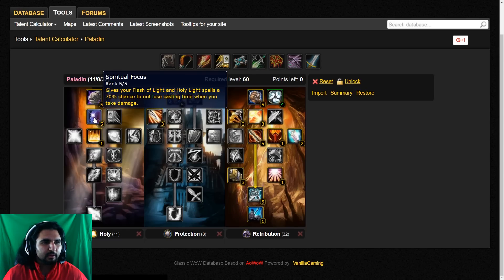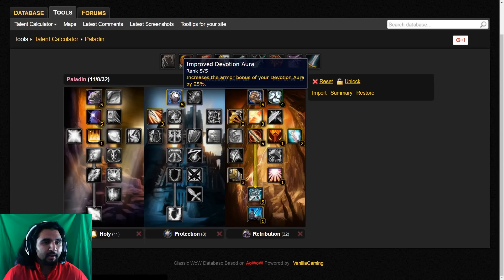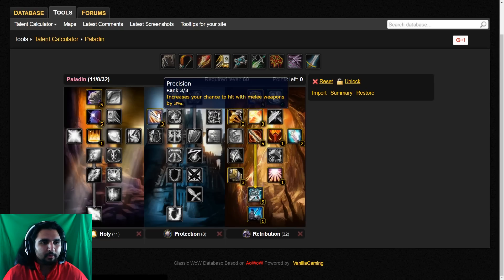You want Divine Strength to increase your Strength by 10% for more Attack Power. You've got Consecration at your 11-point talent, so that's going to be a pretty big part of your DPS. You're going to use different ranks of it, but we'll get more into that later.